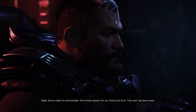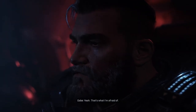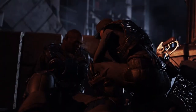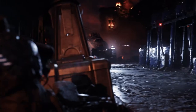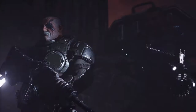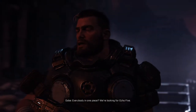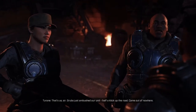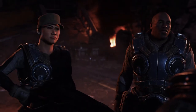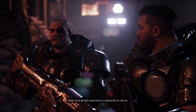Gonna need to come and do this whole platoon for our little grub hunt. That won't go down easy. Don't you worry — I've been working on my recruiting pitch. Yeah, that's what I'm afraid of. Hey, over here! Okay, listen up — everybody in one piece? We're looking for Echo 5. That's us, sir. Grubs ambushed our unit half a click up the road — came out of nowhere. All right, you're with us now — let's go find your people. Sure hope there's a squad left to recruit.